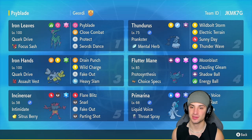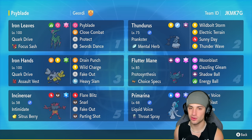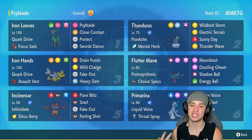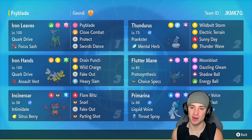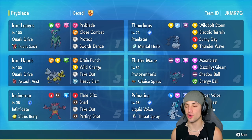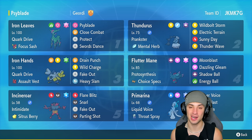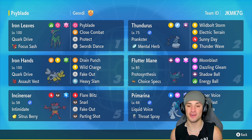Talking about Electric Terrain, we have Thunderus in our second slot with Prankster and the Mental Herb as its item. It's got weather control, terrain control, and speed control — really like this Pokémon to pair up as a nice support Pokémon on this squad. We're also rocking out with Iron Hands, and Iron Hands is always good on its own, but boosting it up with Quark Drive in the Electric Terrain makes it even better. Cannot wait to use that Pokémon as well.